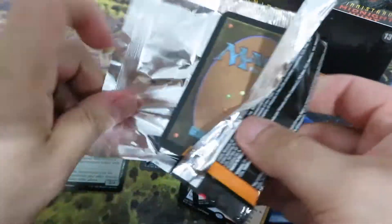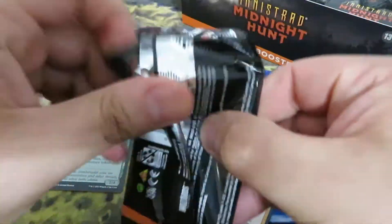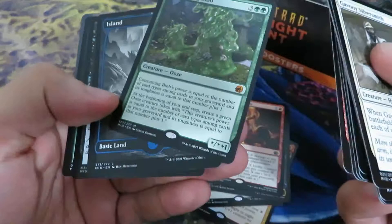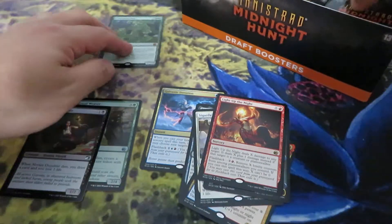In terms of value, apart from the three planeswalkers and a couple of interesting mythic cards and the two rare cards, there's also the land cycle — the dual land cycle, the slow-aligned lands — not really a very strong land cycle. Consuming Blob, not really a good mythic card.